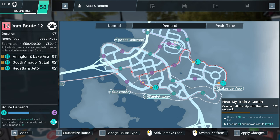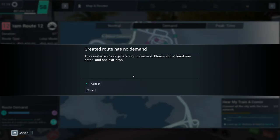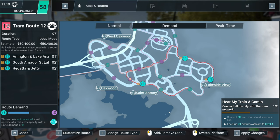Look, we've just got a little circuit left to do. Brilliant. It needs at least four stops. We'll just leave that. There we go. The route has no demand.